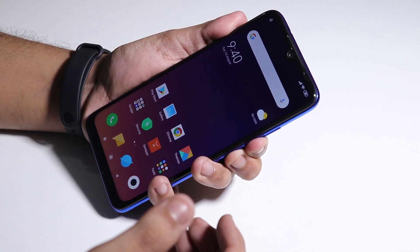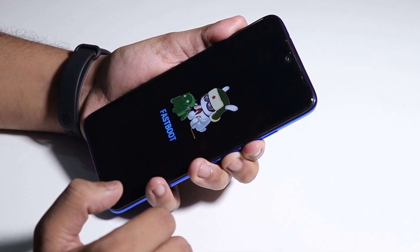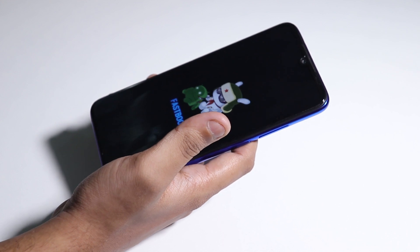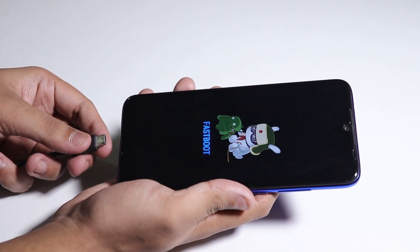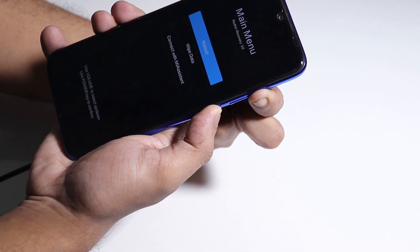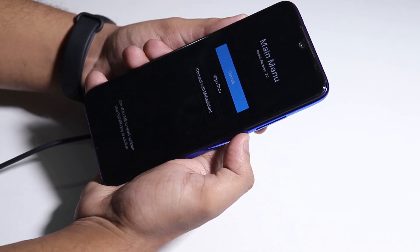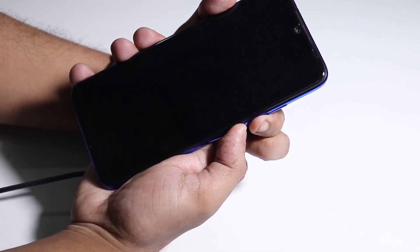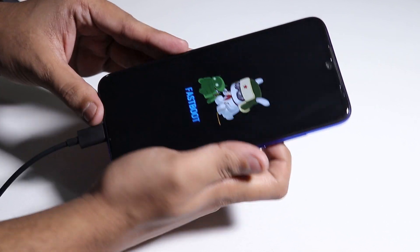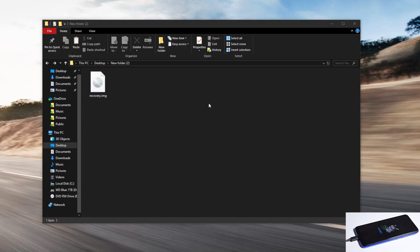Hold Volume Down and Power button again to reboot to fastboot mode. As you can see it booted to fastboot. Connect the USB cable to the PC. We're going to need TWRP recovery. If I hold Volume Up and Power, it boots to Mi Recovery — that's why I need fastboot. Let's reboot to fastboot again by holding Volume Down and Power, then connect the USB Type-C cable to the PC.